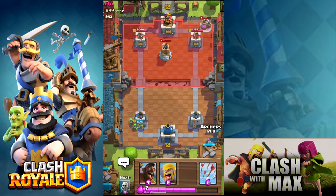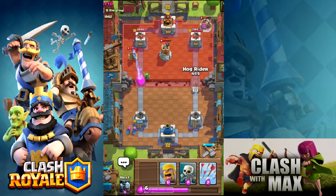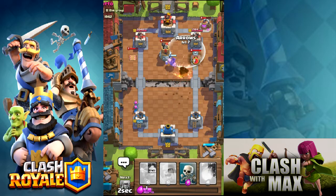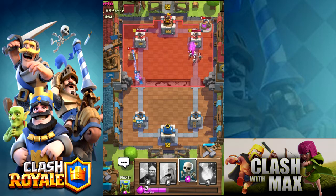I'm just gonna play it out with archers and a bit of spear goblins. He's running both now, which I don't like, so I'm gonna try to counter on the other side. He has a gravestone too, which isn't good — it's gonna take out my hog like it's nothing. I'm not too sure about this game right now, to be honest.